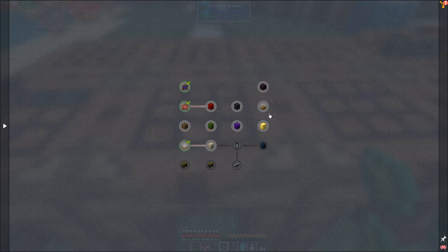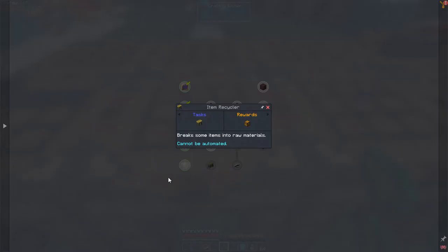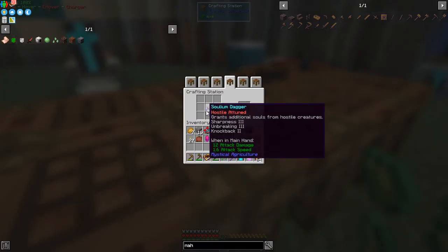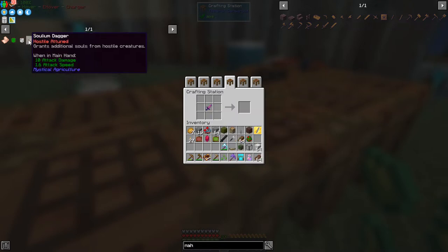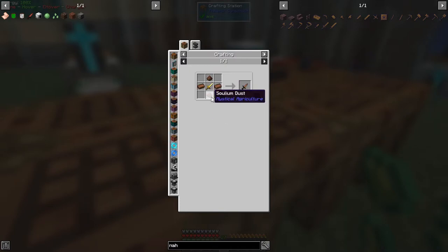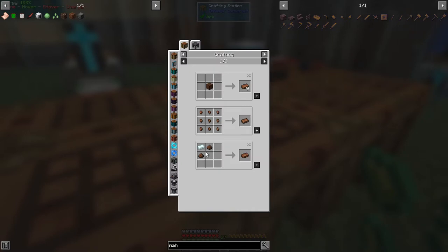Now we'll see the other barrels as we go and find those here. We've already done most of these, but for some reason it hasn't picked up the item recycler — I'm not sure why because we have built that. Next thing is the Solium Dagger Hostile Attuned — fairly straightforward to make. The recipe requires some soul jars with skeletons, creepers, spiders, and zombies on top of a Solium Dagger. The Solium Dagger is just a crafting recipe with some soliums and solium ingots, which are basically prosperity ingots — we've done those already.